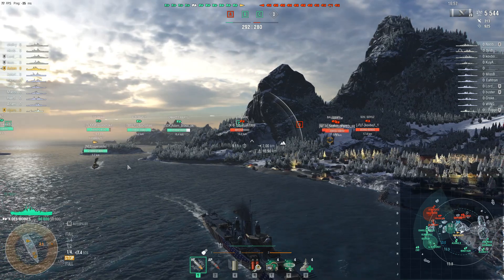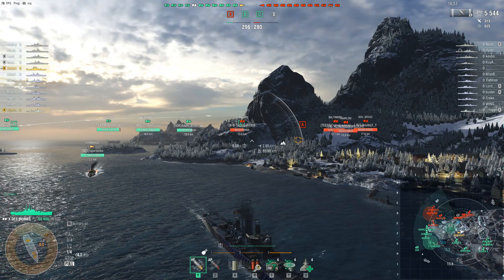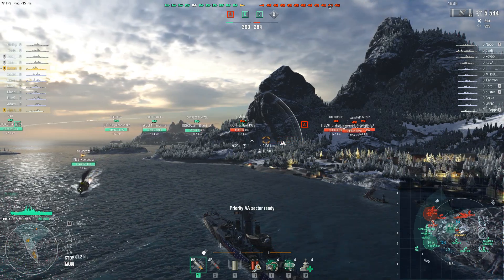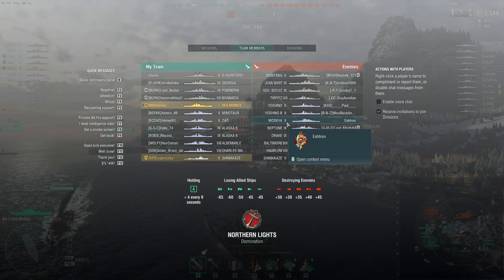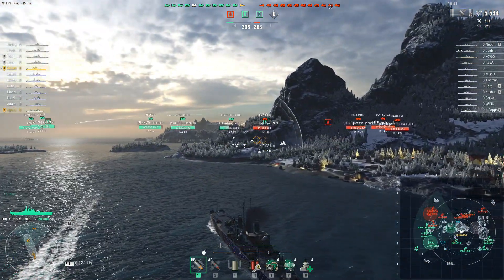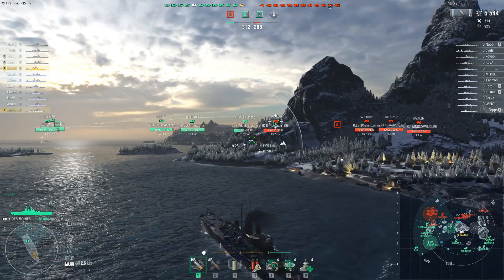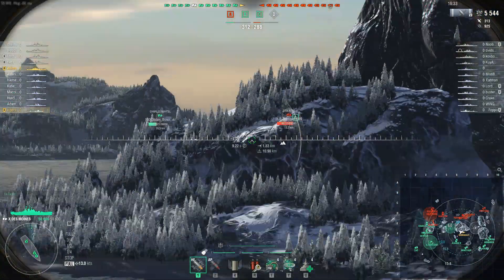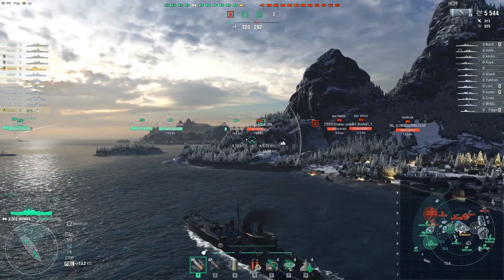Viper, my division mate, has already taken the Sea Camp. Being the only enemy destroyer, he didn't find any opposition, which is good. There's the Moskva and the Baltimore, but the Baltimore seems to not be here, and for some reason our ships are pushing very heavily there. I have no idea why, especially since the cruisers are leading the charge - you really wouldn't want to charge a Jean Bart in your Charles Martel.